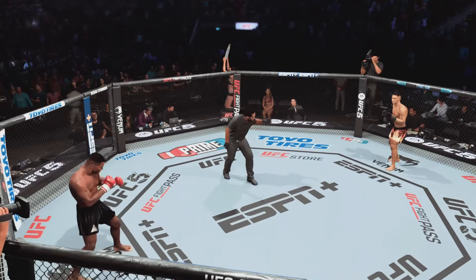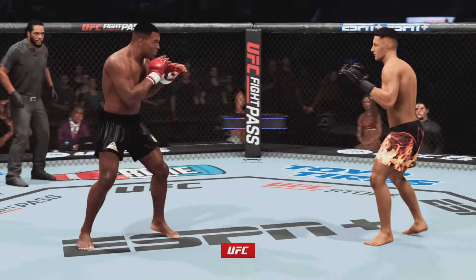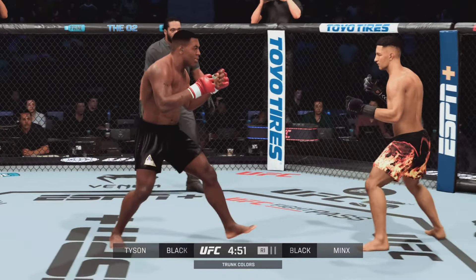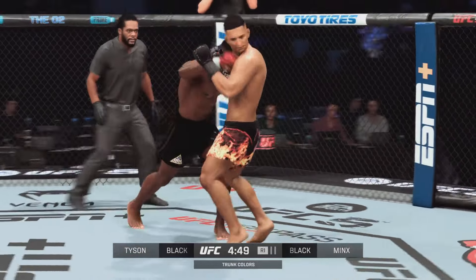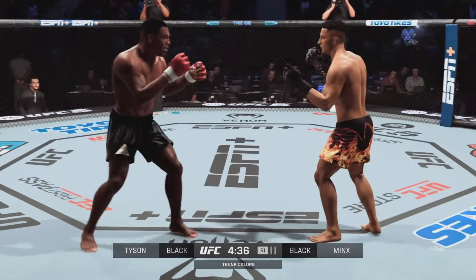Ready to fight? Good. Here he is, formerly the baddest man on the planet, former boxing heavyweight champion, Iron Mike Tyson. Look for him to move forward. You know the flurries are coming. He'll employ that signature peek-a-boo style as he tries to get inside. Takedown defense could be tested — that's what opponents are going to be looking to do. They're going to try to take Mike Tyson down. Easier said than done. Don't blink or you'll miss this fight.